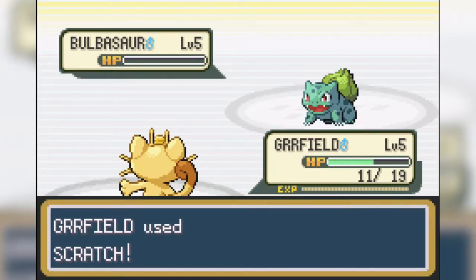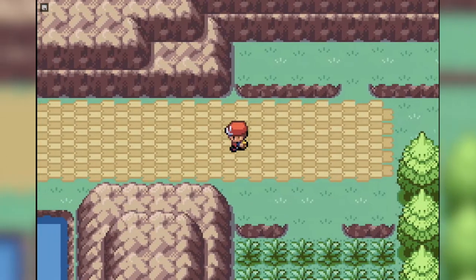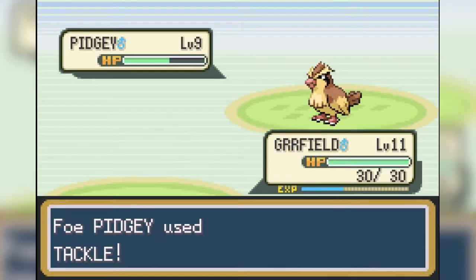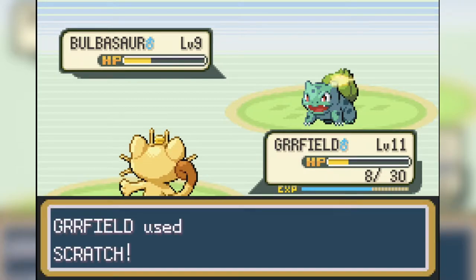We fight our rival for the first time and end up beating him pretty easily. After delivering the parcel to Oak, I caught myself a Rattata and named him God. You'll see why later. After that, we fought all the trainers in Viridian Forest and challenged our rival. We have the move Bite now, which is going to be useful in the next gym. But for this battle, we're going to stick to Scratch since we can get the STAB boost from it. A couple of Scratches and we take out both Pidgey and Bulbasaur.